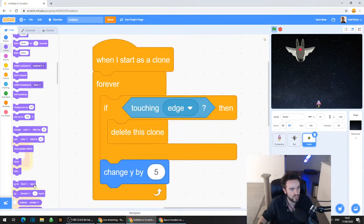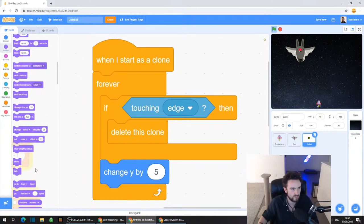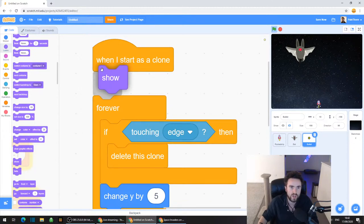Go to Looks, the purple category. Look near the bottom for Show. Put it right underneath when I start as clone, right above the forever. So now we should have these bullets coming nicely out of the rocket ship.